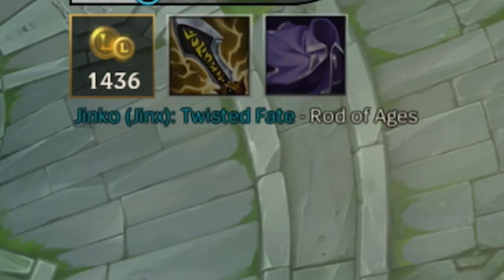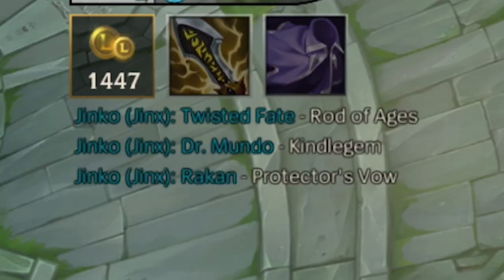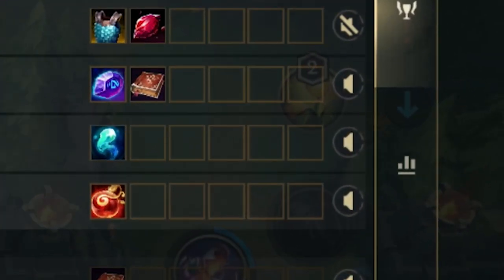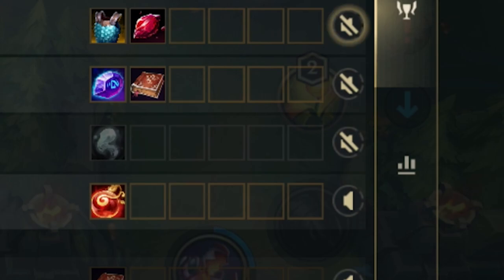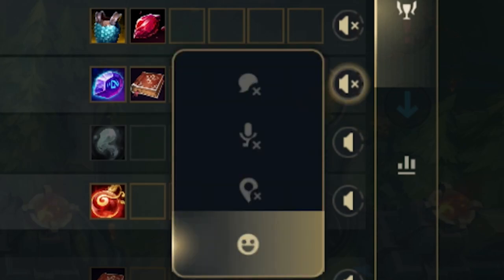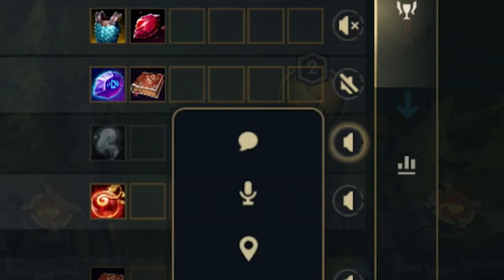Just like for spells and abilities, you can also ping items by just tapping them. Finally, you can mute all communication from a player by clicking the mute icon, or you can also hold the icon and select to mute specifically chat, ping, voice or emotes. This can be useful if you want to mute a teammate who is very toxic in chat but sends useful pings anyway.